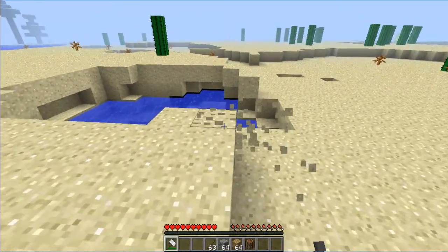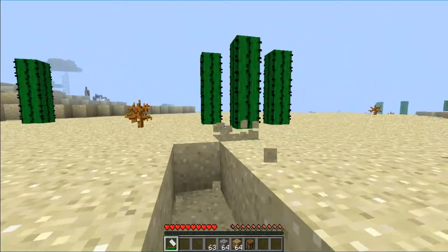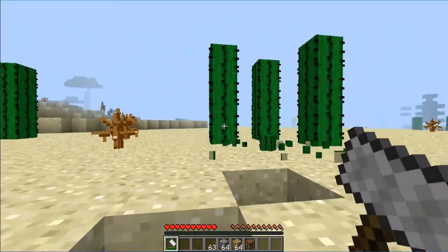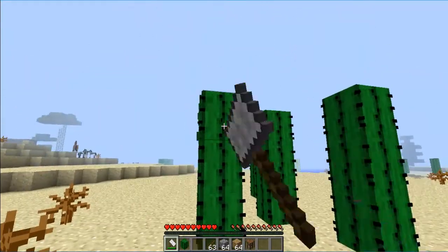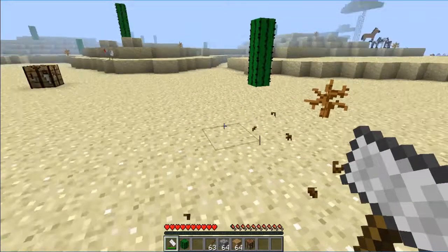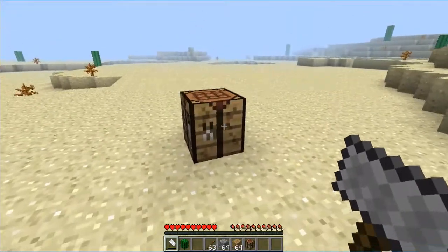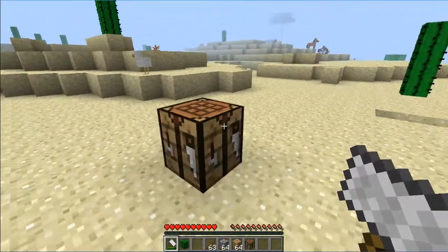What this hammer does is it allows you to break basically any block except for bedrock with one hit, and it doesn't drop any blocks. You can see there — everything else obviously those don't give you drops. This will work with anything including ore, so you've gotta be careful.